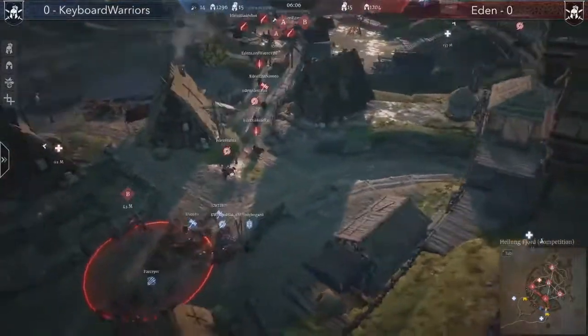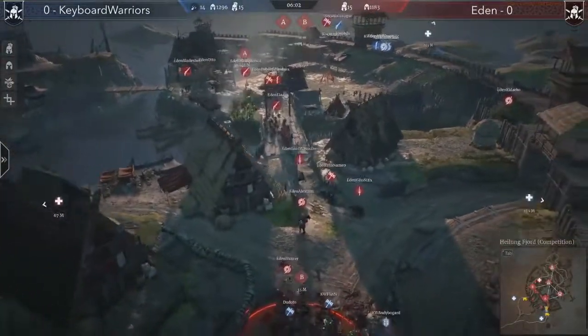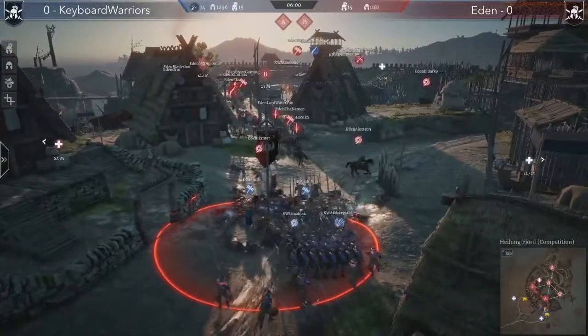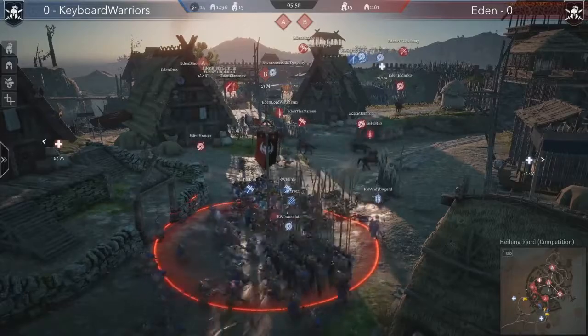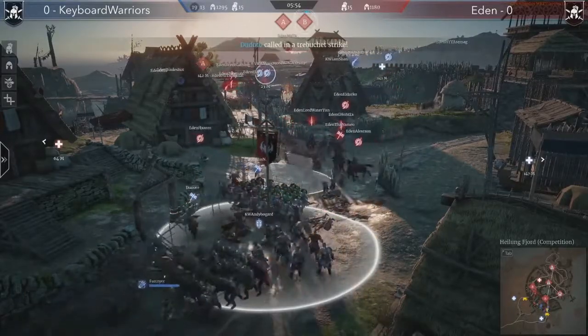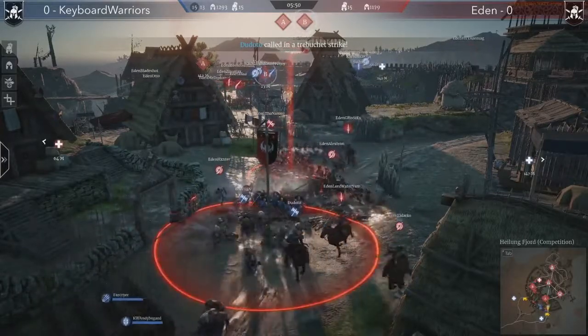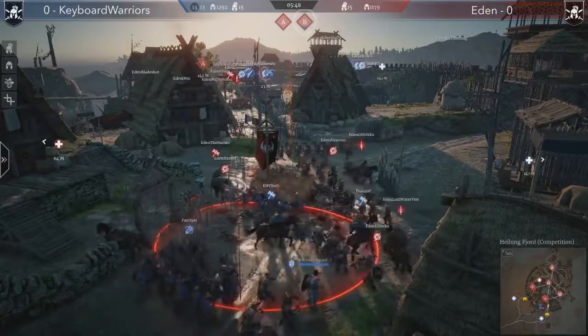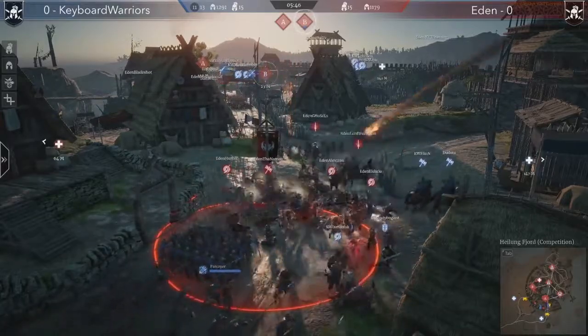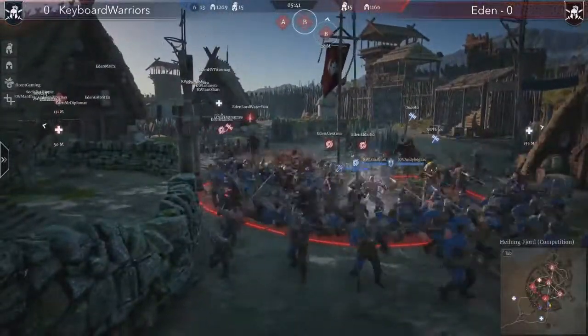Keyboard Warriors are waiting near A and not pulling the trigger yet, while Eden is heavily transitioning to B. If Keyboard Warriors can catch them off guard with some trebuchets, that might be a very good play. This strategy is being seen for the first time and the first trebuchet shots are landing on Eden units.